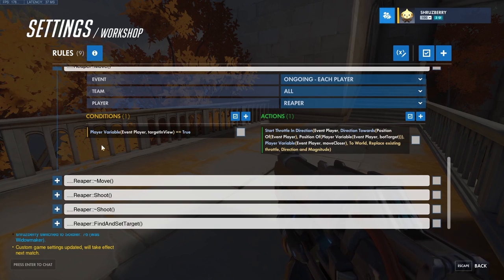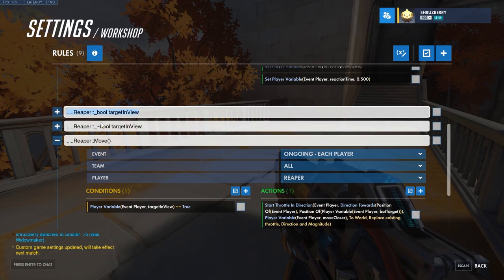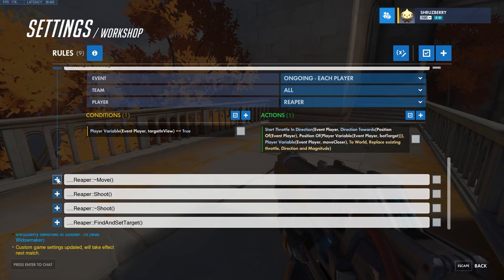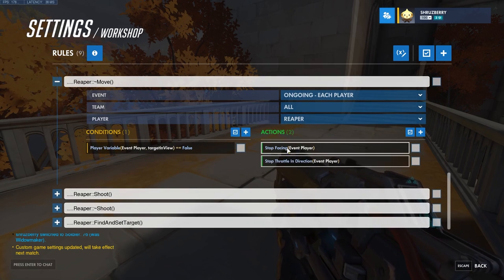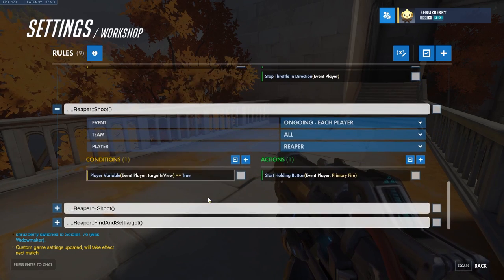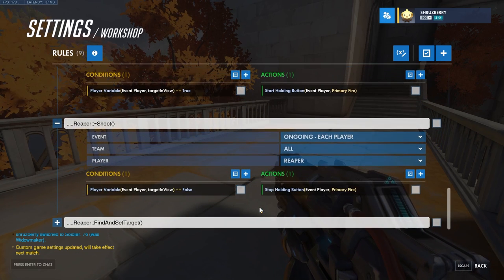Moving on to the move script: if that target in view variable is true, we're going to start a throttle — basically forcing the bot in a certain direction towards the bot target, starting at the Reaper's position and going towards that bot target. If it turns to false, we're going to stop facing and stop throttle — just stop everything. For shooting, similarly, when we see our target we're going to shoot. We don't need to shoot otherwise, so we turn it off when we can't see our target.